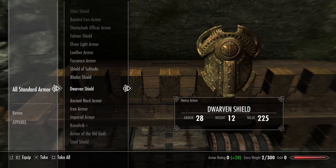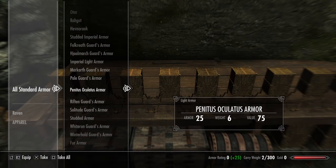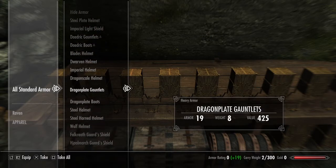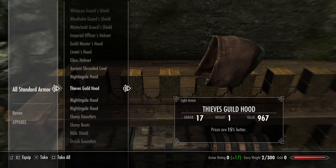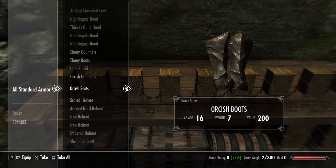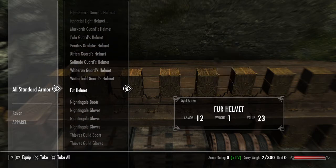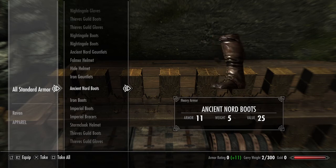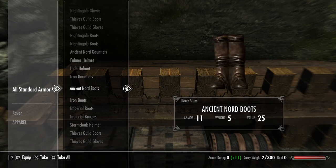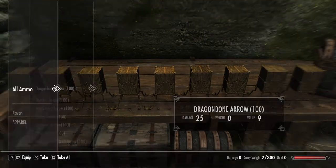All the parts to that are in here as well — the hood, gloves, and boots. You can go through all this at your own leisure, but there is pretty much everything you're going to need in here. Nightingale armors as well. Potentially you could also come here and pick up everything and then go and sell it all.